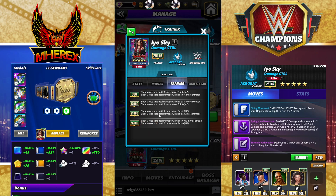At 6 star, black moves that deal damage will deal 100% more damage, and they start with 2 more MP. This will be extremely good for DX Triple H, Striker Shayna, Karrion Cross, maybe Stay Puff — I don't remember how big his black move damage was. But those are just right off the top of my head some really good ones.